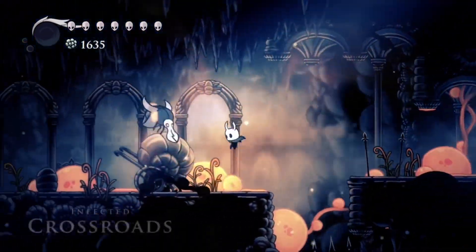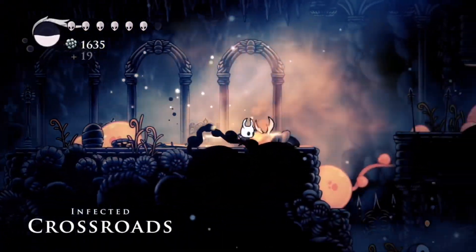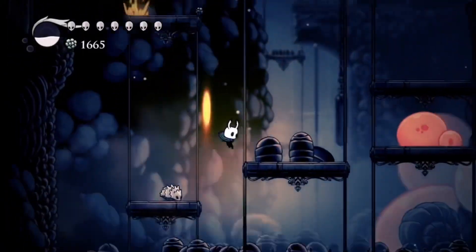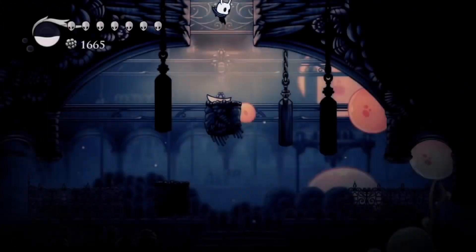Starting from the village, drop down the well and head to the left. Run past the enemies and head through the doorway. Drop all the way down to the bottom and go through the hole in the ground.